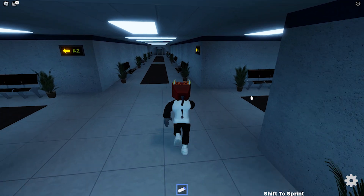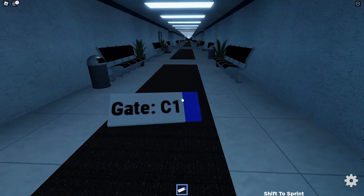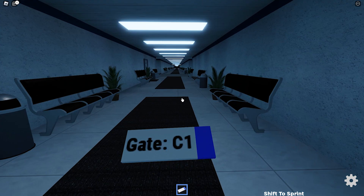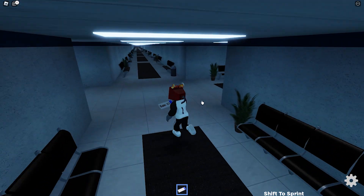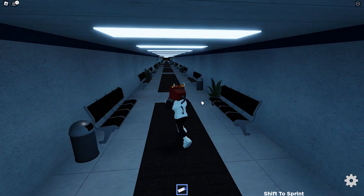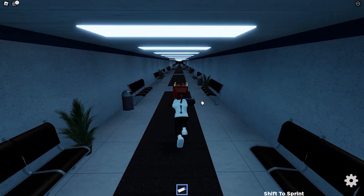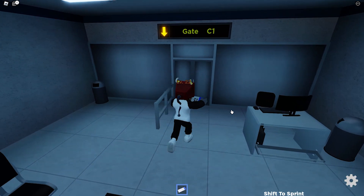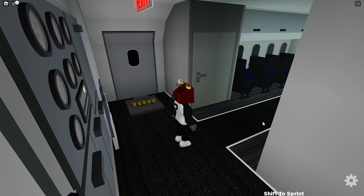Finally, to escape this one you will need to head to the gate which is noted on your ticket. Press 1 on PC or select it on mobile and console to reveal it, and then work your way around the map. The gates go around in alphabetical order with all of the same letter grouped together. Once you have found it, interact with the door to catch your flight and make it to level 36.1.